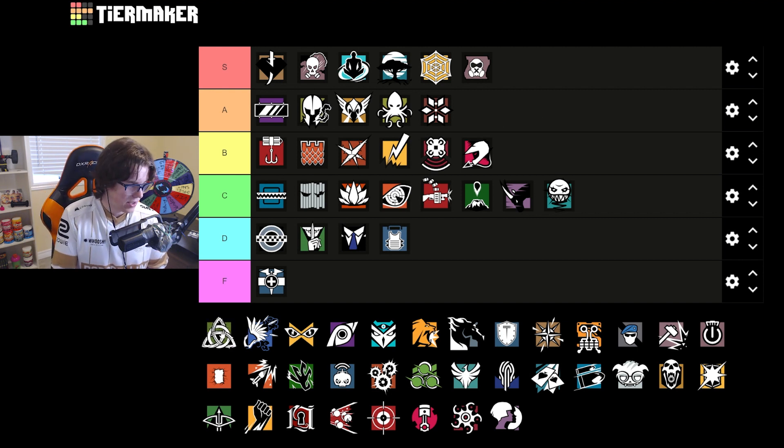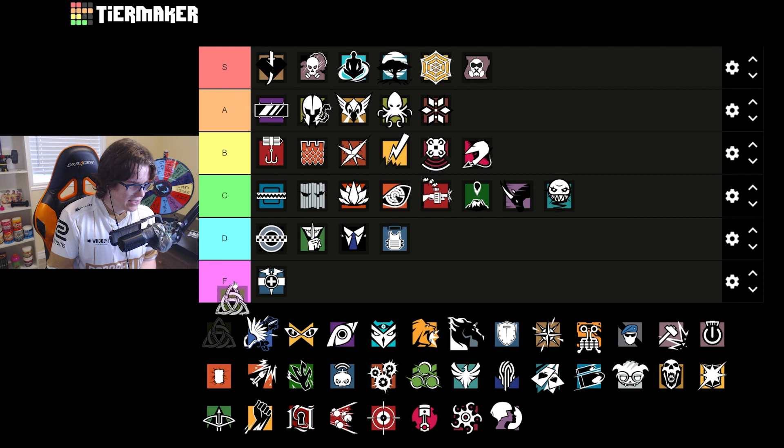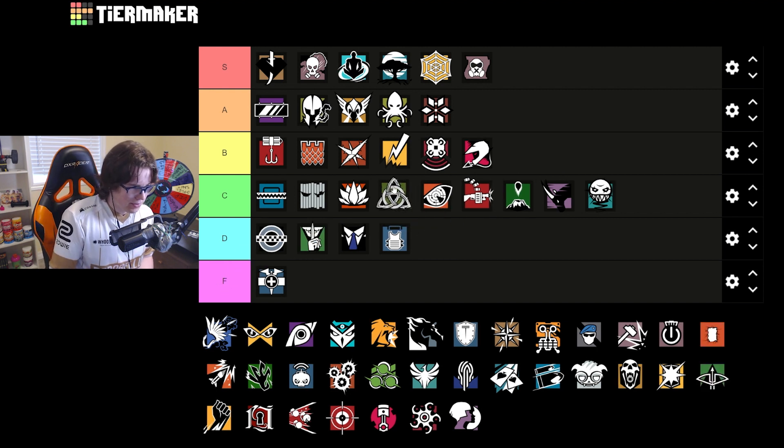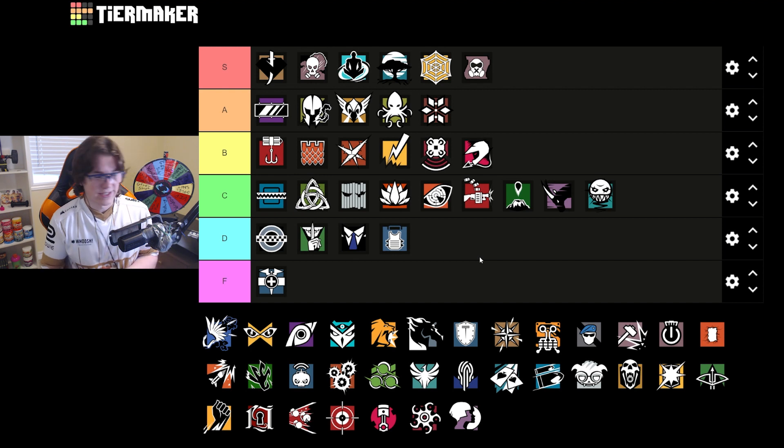Thorn is actually going to be pretty decent on Clubhouse. Similar to Ela, her traps are good on this map — there are a lot of spots you can put them that messes up attackers. She's decent, and I'd probably put her in C tier above Ela, and probably above Pulse and Aruni as well, even Vigil. I think Thorn is actually pretty good on this map, and I'm not a huge Thorn fan, so that's saying a lot.